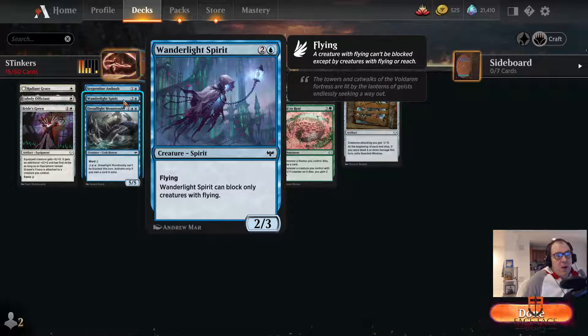Wonderlight Spirit is another one that on its surface looks okay, doesn't particularly play well, and there's not really a deck that's excited to play it. The only place I've seen it be close to okay is in a dedicated blue-white skies deck. It's an incredibly weird stat line for a creature that can't block anything on the ground. We're usually happy with 2-3s because they can stabilize us against 2-drops, they can trade with some 3-drops — and this one just can't. It's a creature that has to be attacking, but its power is lower than its toughness. There are just better flyers if you're looking for evasive threats, better flyers that can block. If you are playing Wonderlight Spirit, there are better flyers you could have taken, which means blue probably was not open for you.